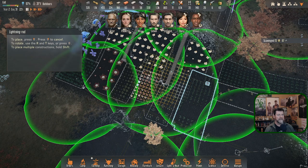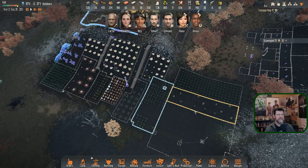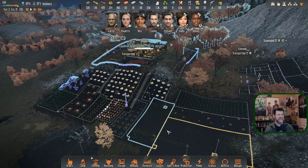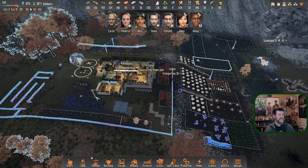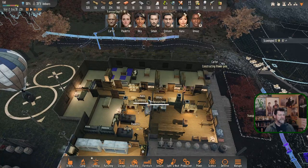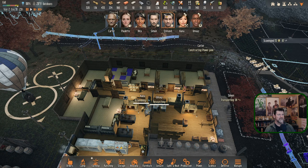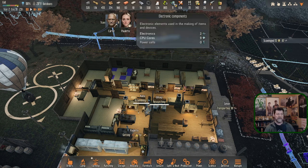Evan's bringing that back. Carter is constructing a power pole — it's 2300 hours. Simon is transporting. Kana is assembling electronics — she's done two electronics. Power cells are what we're hurting on.